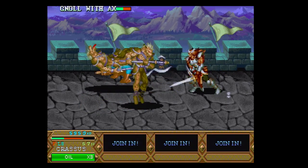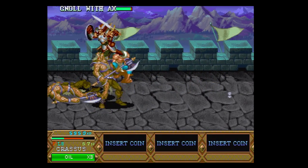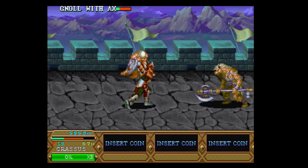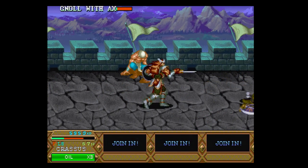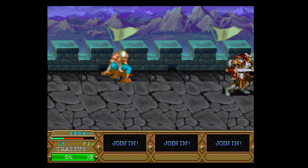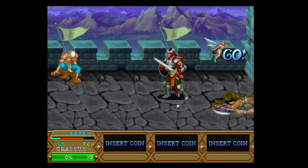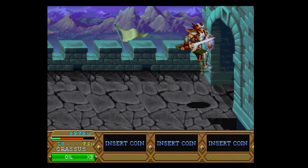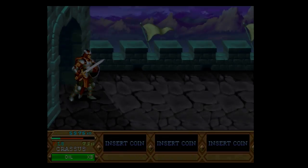Two players also can't select the same character, which is important to remember, because all of those features would be fixed in the sequel, which we'll tackle next week. As you progress through the game, you earn experience points, which in turn allows you to level up and increase your HP. Characters also have access to secondary weapons such as daggers, hammers, arrows, and burning oils.